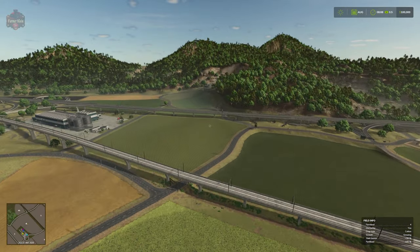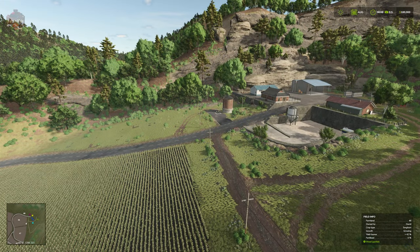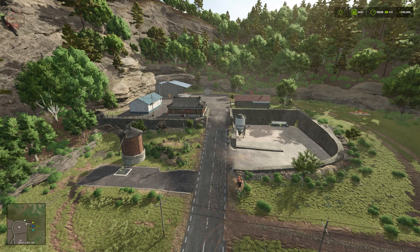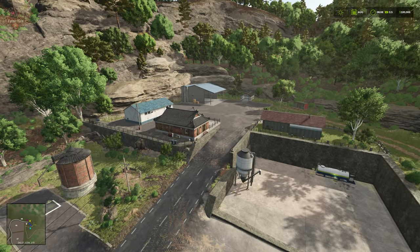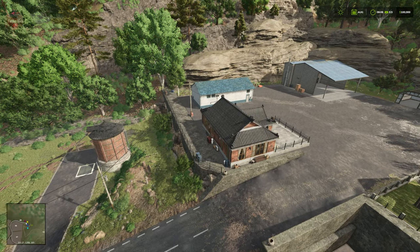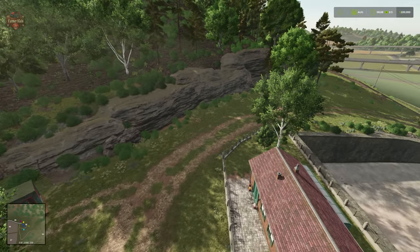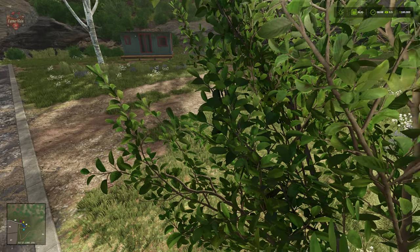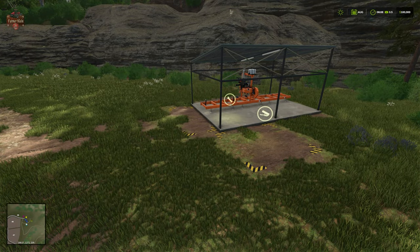The third farm continues diagonally up the map at farmland ID 60. Interestingly, the silo here is permanently part of the map — we can't sell it, and it shows as a tipping point even if we don't own the land. We have a lime silo, a fuel point, a farmhouse, and a couple of outbuildings and sheds. This third farm also includes a small sawmill, so there's a bit of production included here.